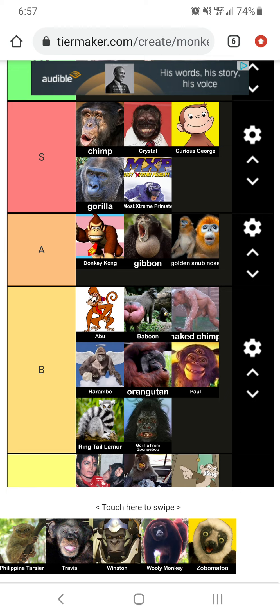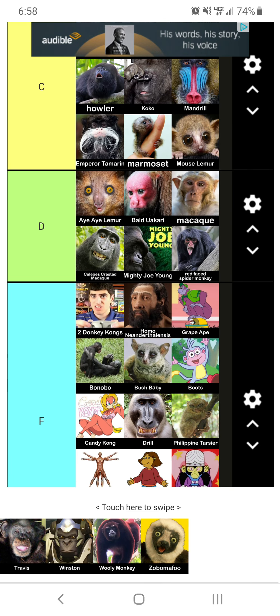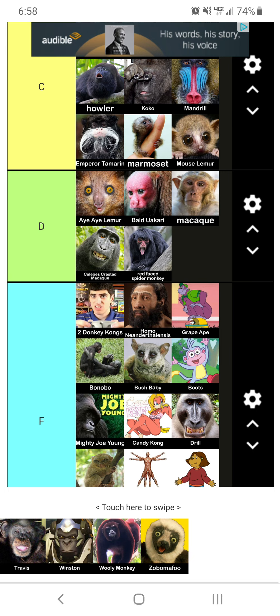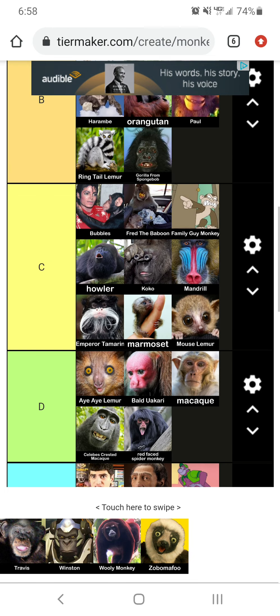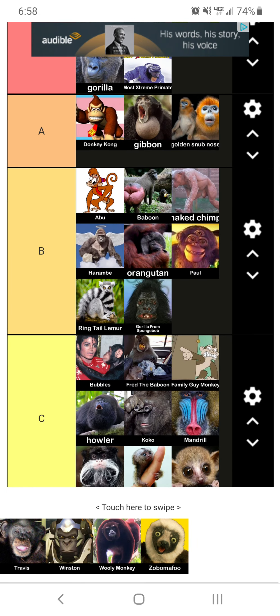Now we got the Philippine Tarsier. That thing looks like Yoda if he was on Ketamine. F tier. Now we got Travis — actually, I could see that being racist. It's just Travis. We're going to put him at C tier.